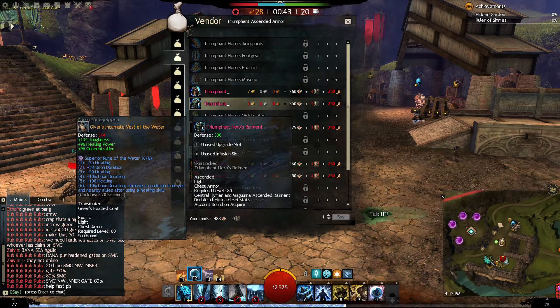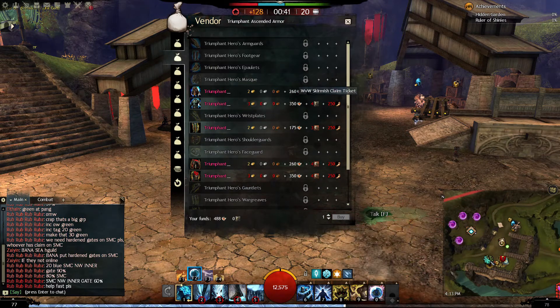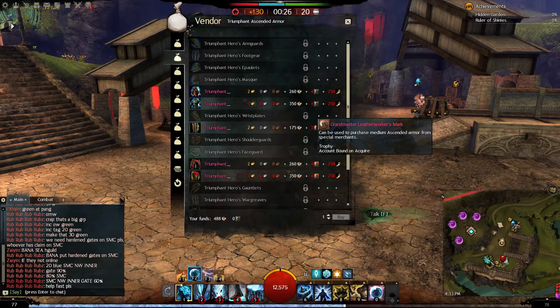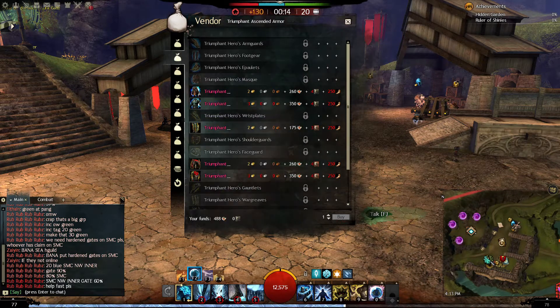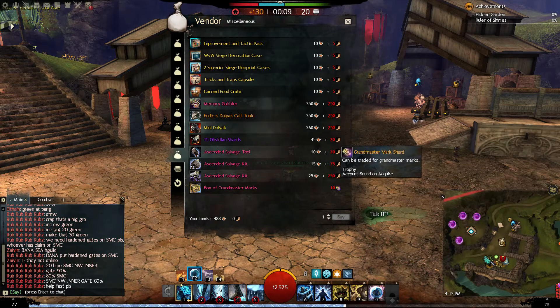That unlocked the chest, and the chest is the most expensive piece — it's 350 tickets, 3 gold, and 4 Grandmaster Tailor Marks. The Tailor Marks are for light armor, then you get the Leatherworker's Mark for medium armor, and there's one for heavy armor as well.